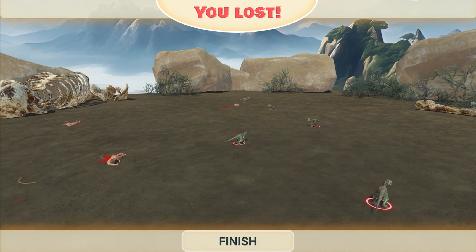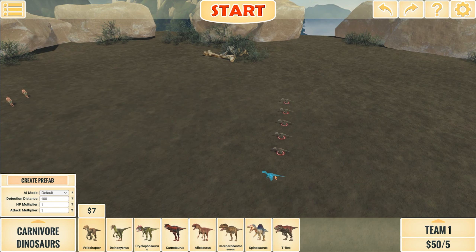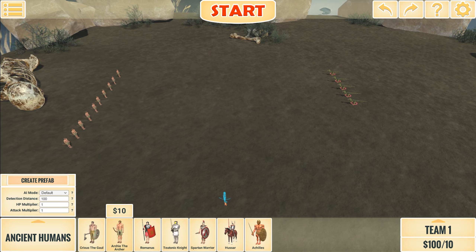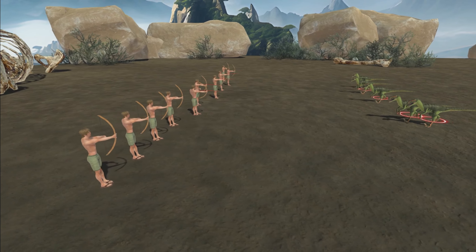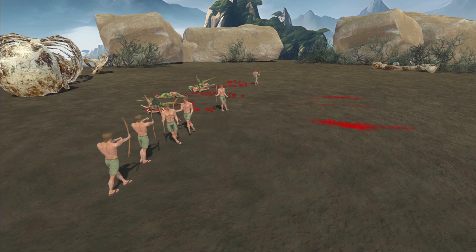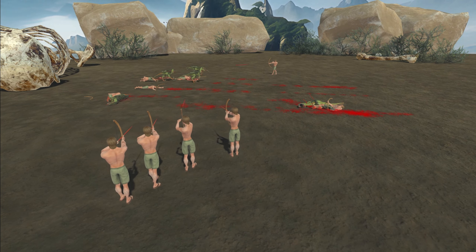Let's boost both teams and change to a different species of raptors. Instead of velociraptors, we're going to go Danonikis. Ten archers versus five Danonikis — I feel like the archers are probably going to win round one, but then we'll increase the amount of Danonikis. Oh wow, what a leap!